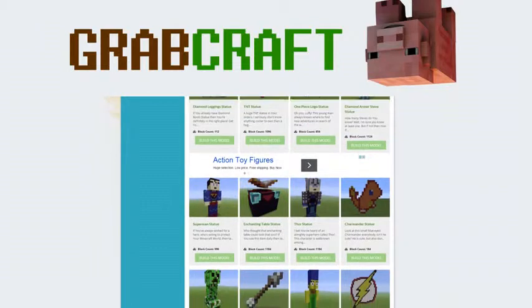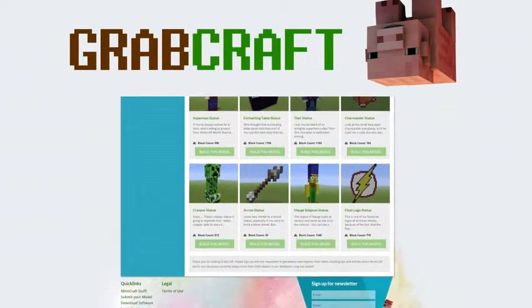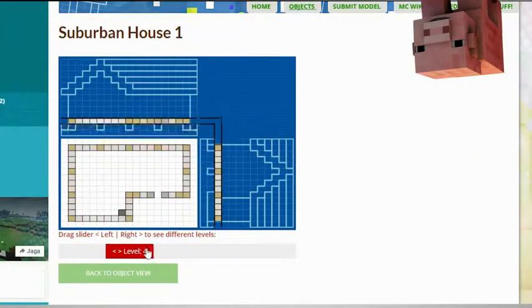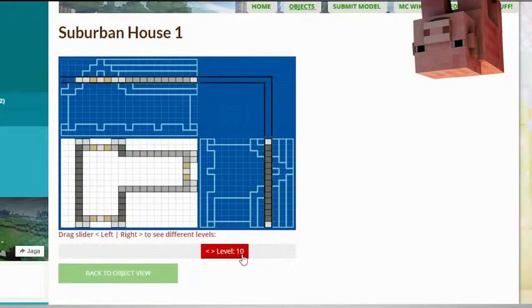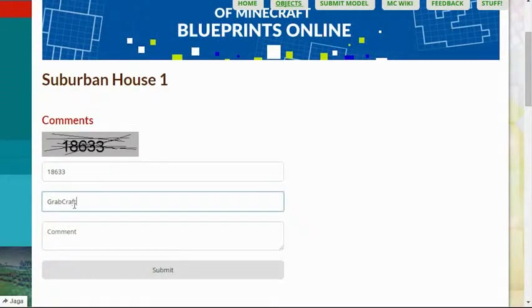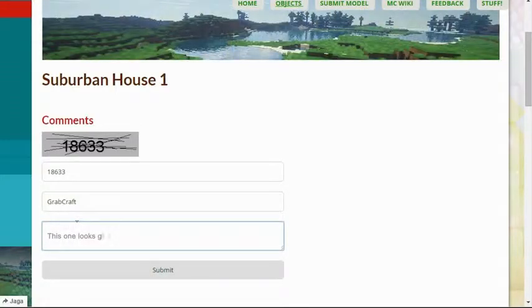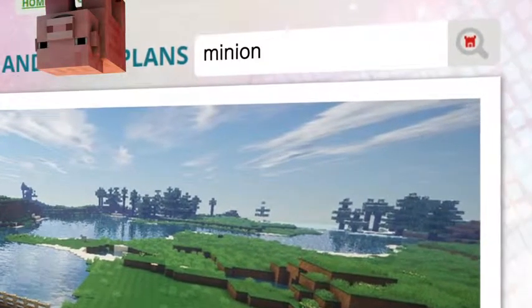Just visit www.grabcraft.com in your browser and use the opportunities you'll find. Check out the layers of the objects and scroll over to see the materials you need. Comment and rate the best or your least favorite objects. Use the search bar to find your favorite characters or famous houses.